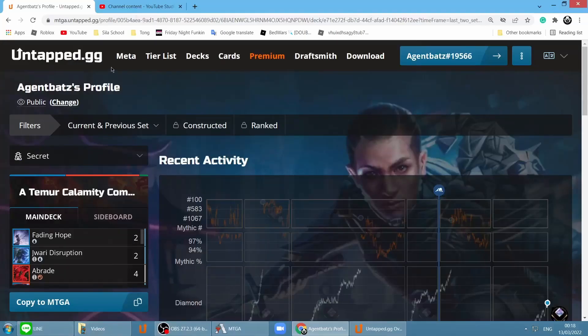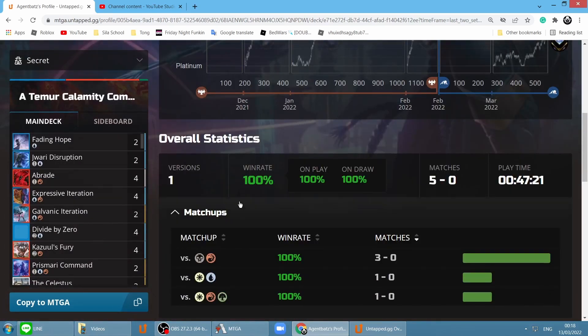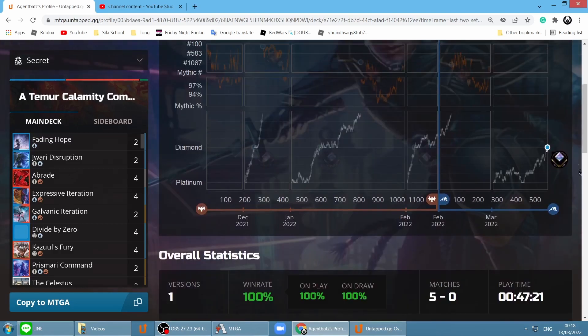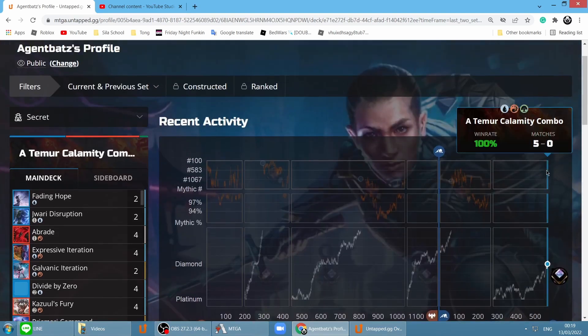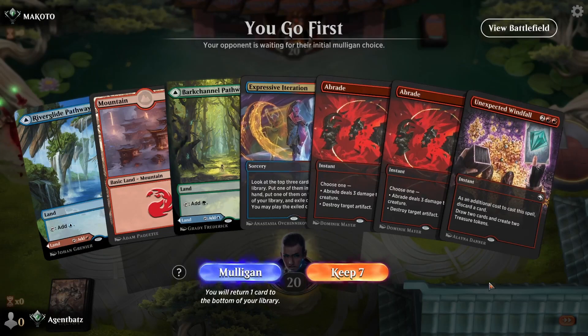On tap.gg, the Adrian Bat profile shows Best of 1 Tumor Calamity combo with a win rate of 100%, a match record of 5 and 0, in Diamond rank — Best of 1 Alchemy with Tumor combo.